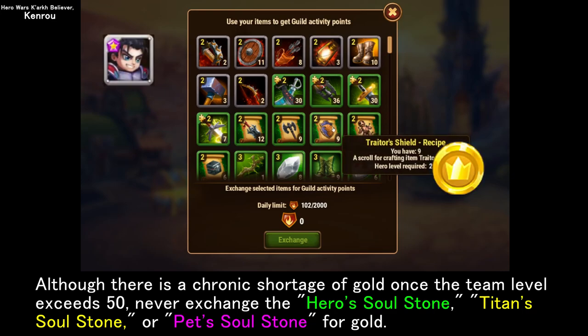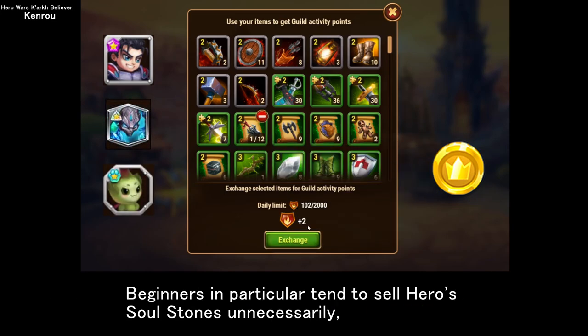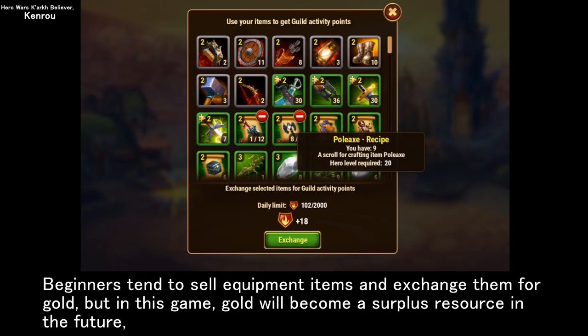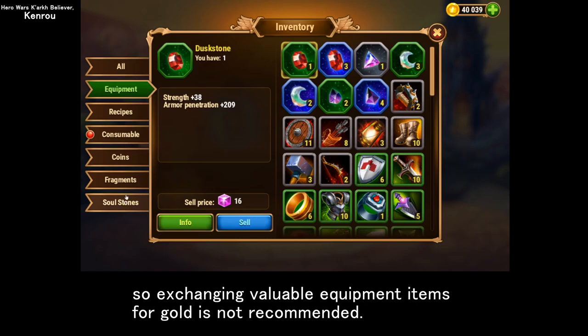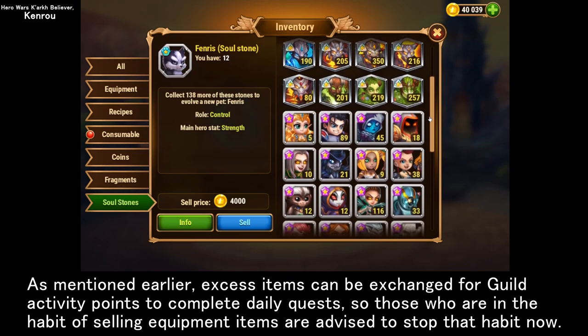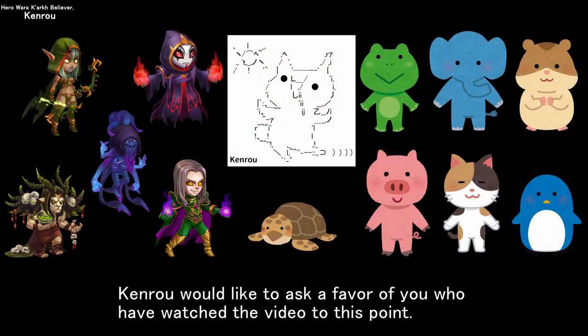Although there is a chronic shortage of gold, once the team level exceeds 50 never exchange hero soul stones, titan soul stones, or pet soul stones for gold. Beginners in particular tend to sell hero soul stones unnecessarily, but excess hero soul stones can be exchanged for equipment in the soul shop. Beginners also tend to sell equipment items for gold, but gold will become a surplus resource in the future, so exchanging valuable equipment items for gold is not recommended. Excess items can instead be exchanged for guild activity points to complete daily quests.